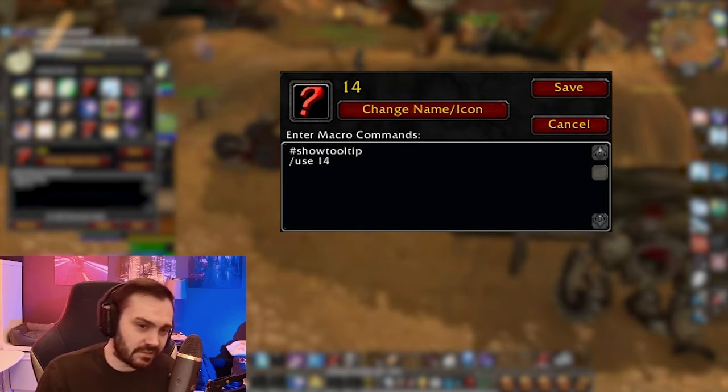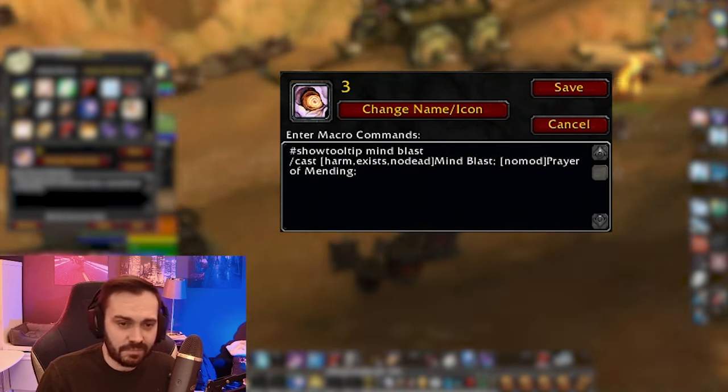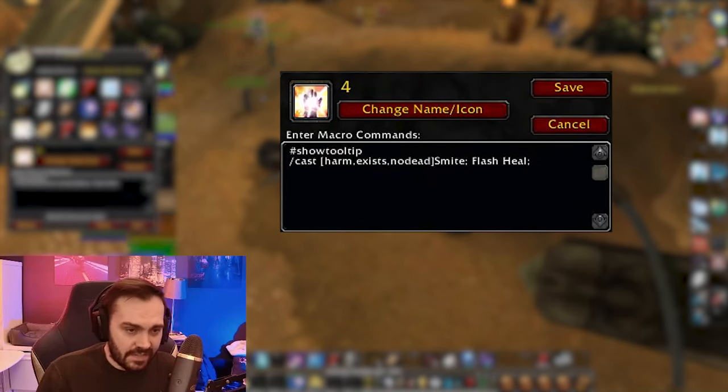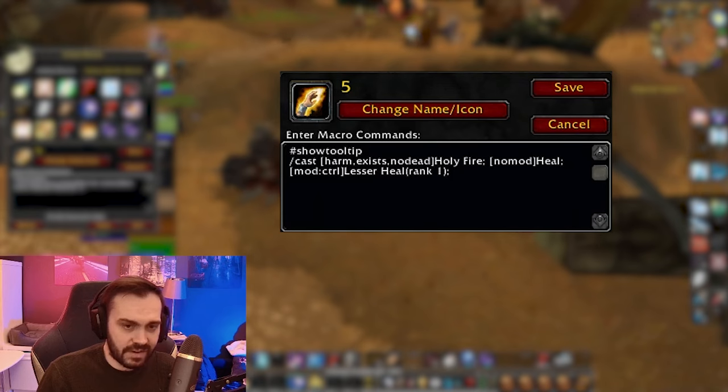Next is just Target Player, then another bandage, and Use 13/Use 14 — those are just for my trinkets since I'm swapping trinkets around a lot. Next one is Mind Blast — this is just to help/harm: either Mind Blast or Pom, for when I'm running Pom. Target an enemy it's Mind Blast, target a friend it's Pom. Same deal for Flash — target an enemy it's Smite, target a friend it's Flash.